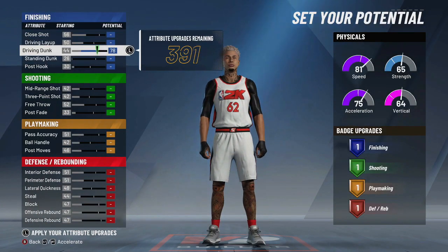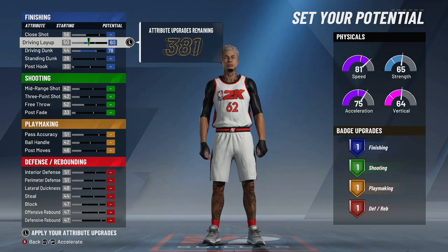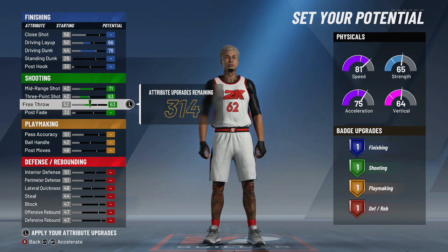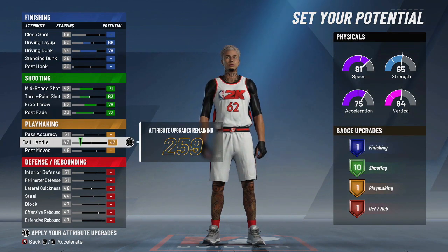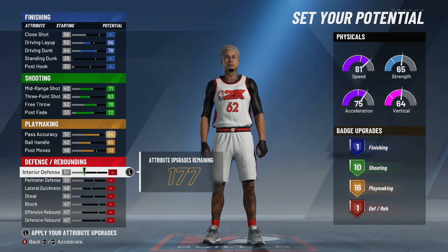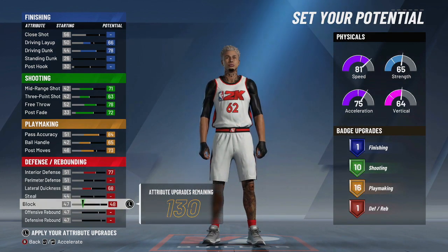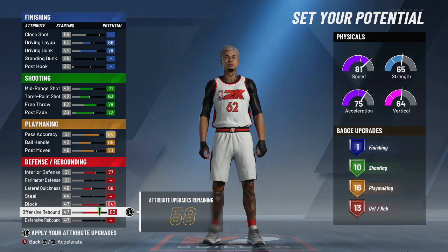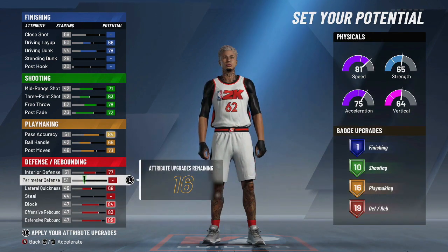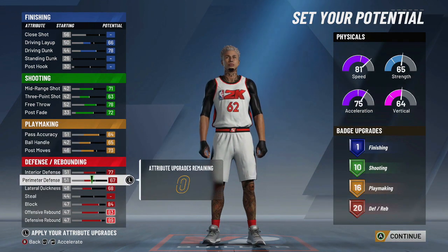With the finishing, you don't really have that many finishing attribute upgrades. You want to max out your shooting, of course playmaking, and put this until you hit 16. Right at 16, max your interior, max your lateral, max your blocks. Max your offensive rebound, then put the rest on your perimeter defense.